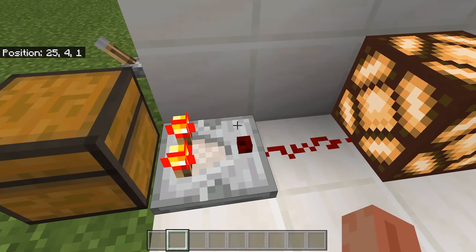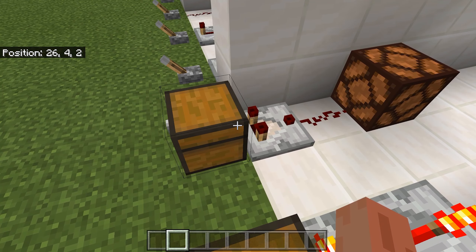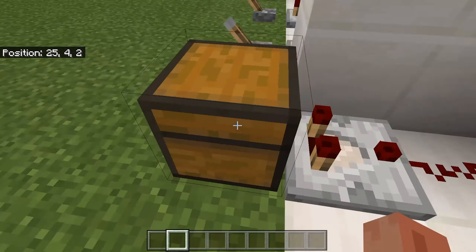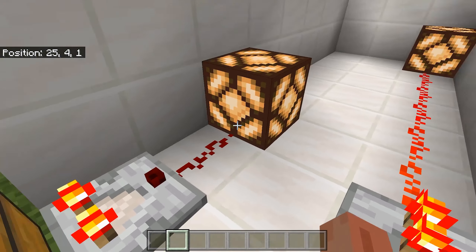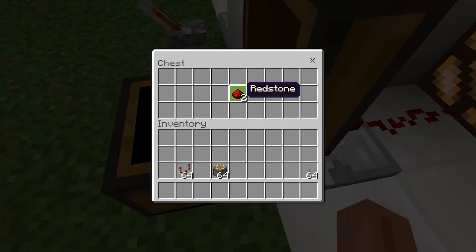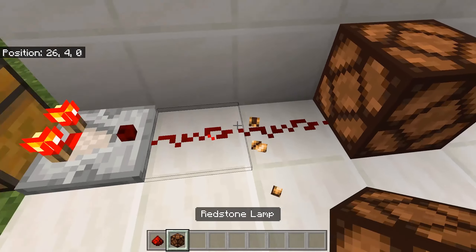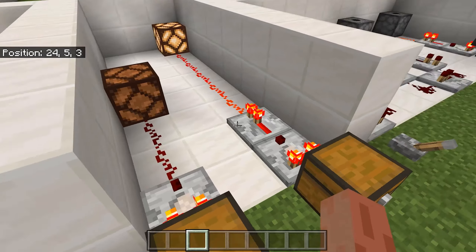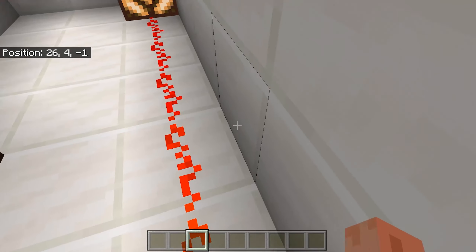Redstone comparators take an output of something in a chest — or a furnace, for example. Once you put something in the chest it is powered. But if you only have one item it will only power one redstone dust, and if you take it further away it will not be powered. To counter that, just put a repeater and it will extend the length of the redstone.